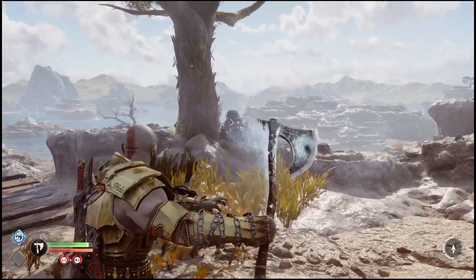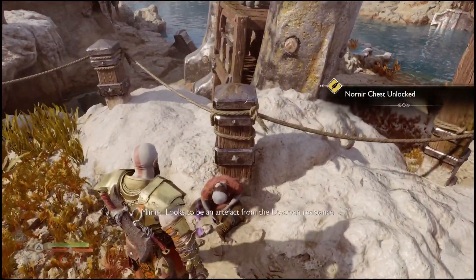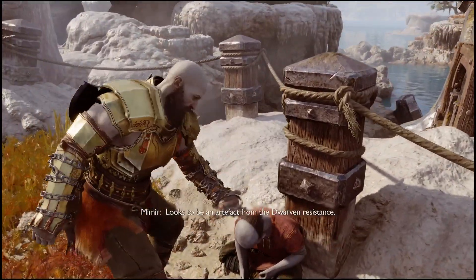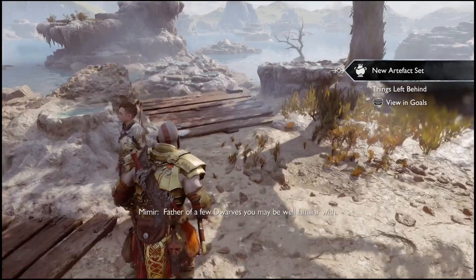The third rune is going to be located up here — you will have to freeze that geyser in order to access it. Once you have broken all three letters you will be able to open up the chest. Keep in mind there are also some other relics up here you might want to pick up. Then I'll show you where you can find the second chest.